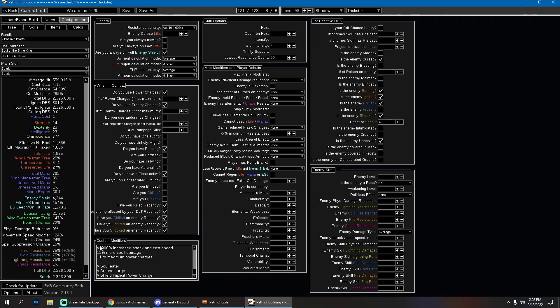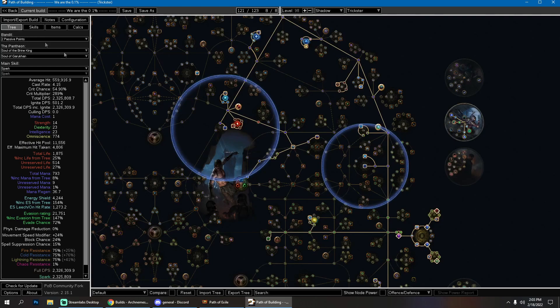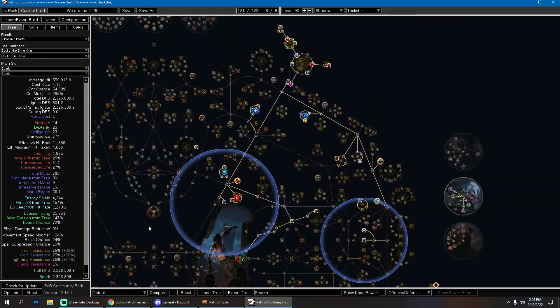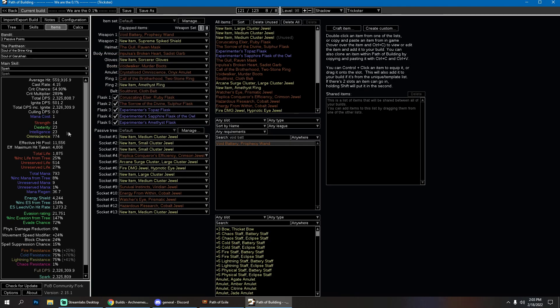The point is that while mapping we're getting around 1,000% increased attack and cast speed, so our actual damage while mapping is like 16 million DPS, or double or triple that depending on Soul Eater stacks. Sometimes you get 400-500 stacks and you're absolutely melting things. But without the Soul Eater stacks it's nowhere near as strong — Soul Eater is the main power of this build and everything is built around it.